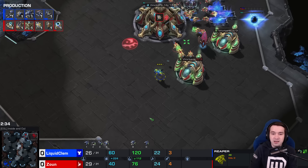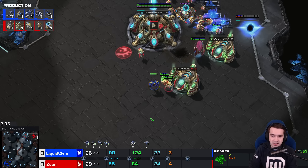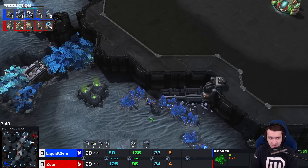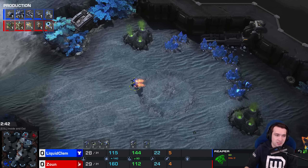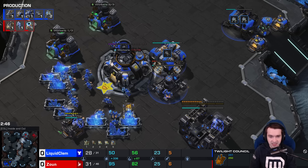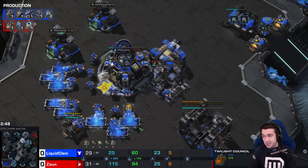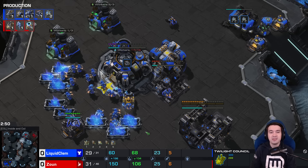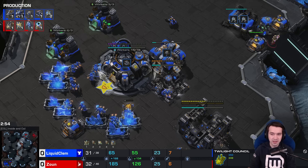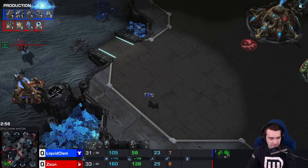A lot of the early game in either the old or the new patch is relatively unchanged. Starting out with the Twilight Council against a 1-1-1 — a Destiny Clown Fist build, if you would, from Clem. One Barracks, one Factory, a Starport, Command Center on the way, but hidden from that first Adept.